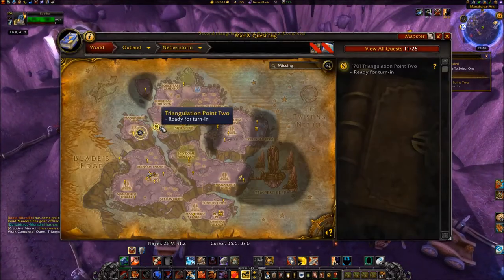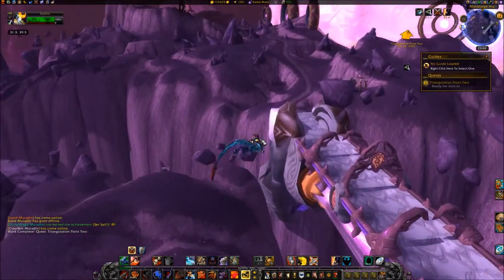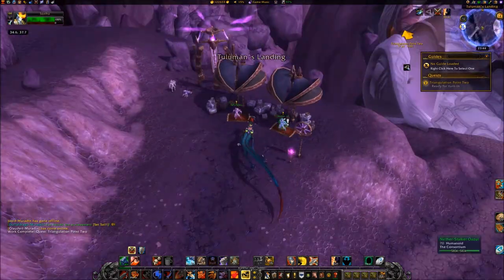Head northeast to Tuleman's Landing at coordinates 34, 37. Turn the quest in to Wind Trader Tuleman.